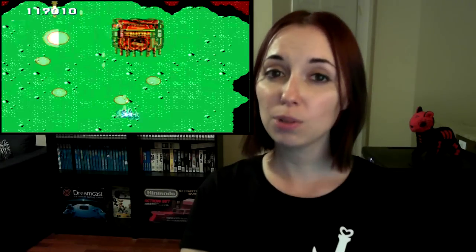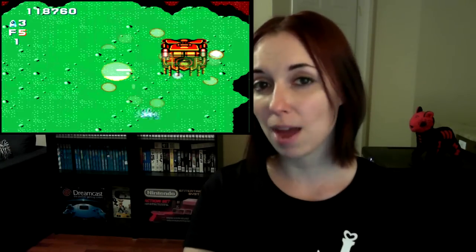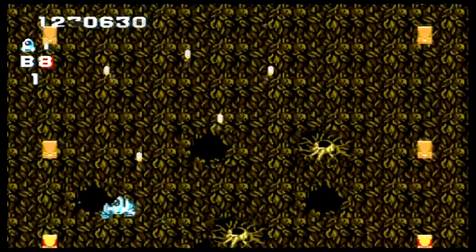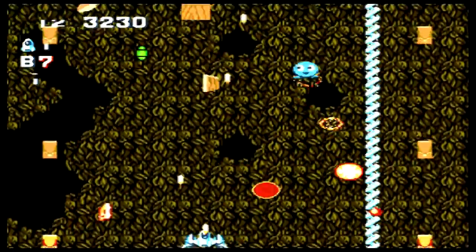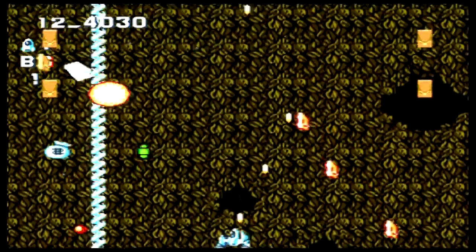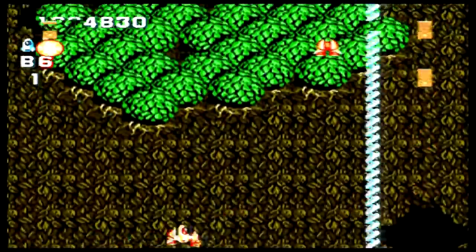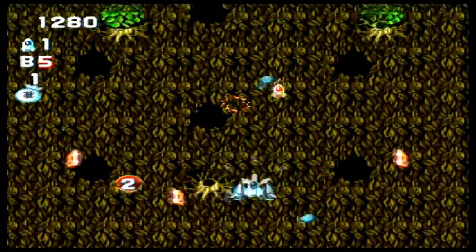However, when you deploy a bomb, your weapon temporarily switches back to the weakest one and power-ups are disabled. This can leave you vulnerable. Besides the weapons and bombs, there are a number of other pickups. Small power-up chips power up your current weapon no matter which one it is. The enemy eraser will kill everything on screen. And picking up a wing will give you armor and allow you to take two hits instead of the usual one before losing a life.